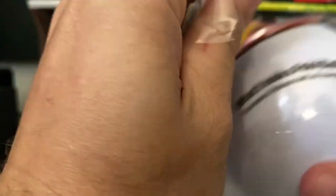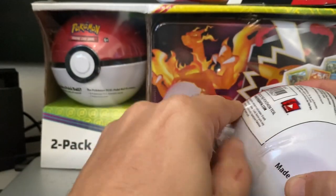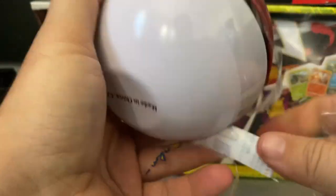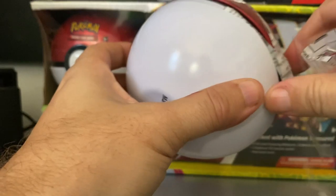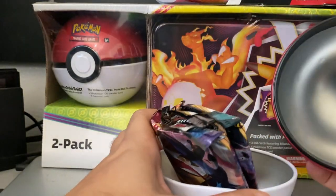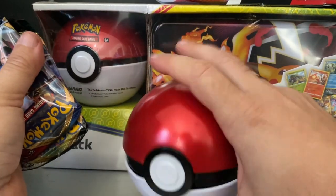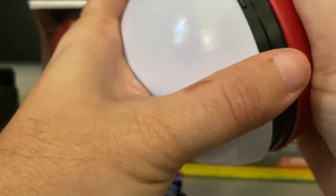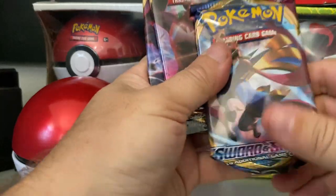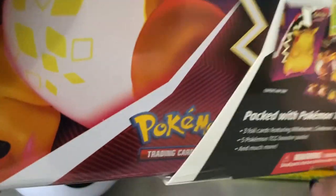They used to sell these separately. When you try to pull it off by the little zip you're supposed to open it by, it just doesn't open properly — you have to take it and just kind of pop it open. Boom. Inside the pokeball tin you get a coin — I have a few of those. The packs we get are a Sword and Shield, a Rebel Clash, and a Darkness Ablaze. We're going to open those up but let's open the tin too and get all the packs ready.